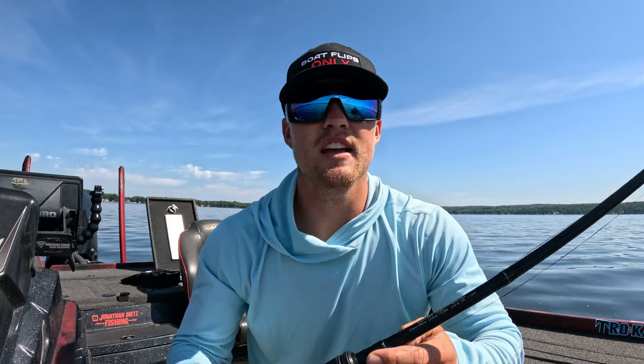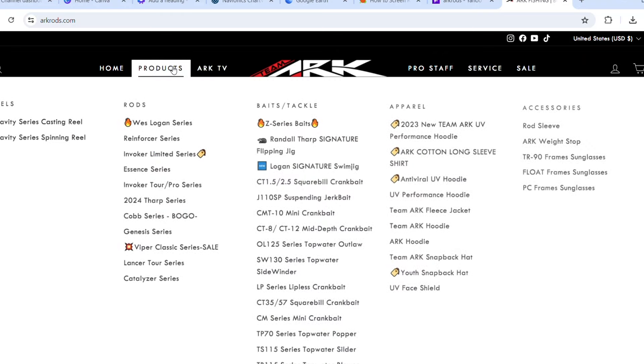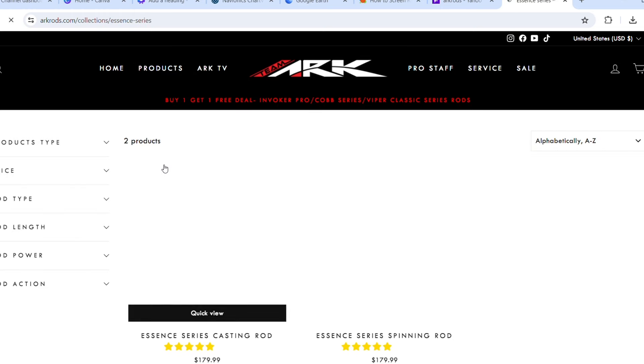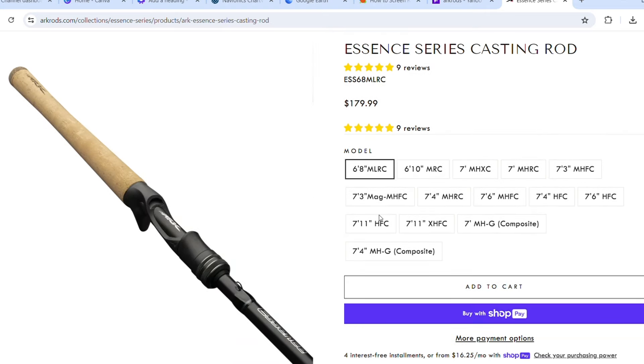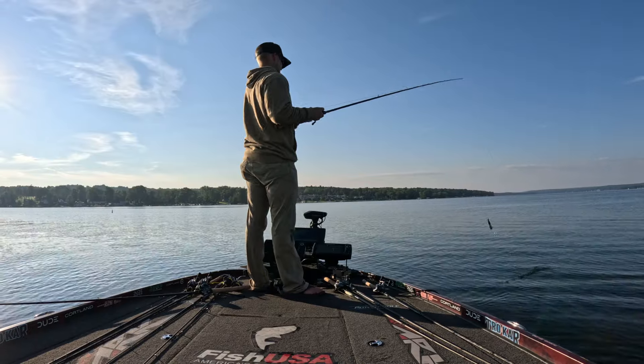The main setup I like to use is a 7'11" heavy Essence rod made by Ark. It's a very parabolic bend, and I like that heavy power — not extra heavy — because the heavy loads up better. When I hit those fish, that whole rod bows up, because those fish are going in and out of grass when you set the hook.